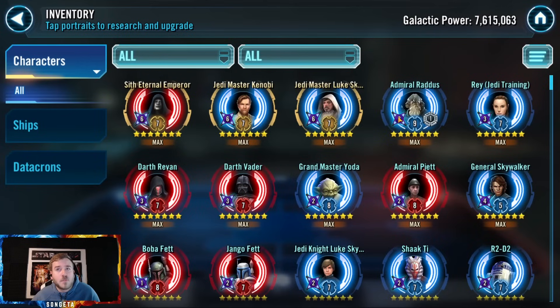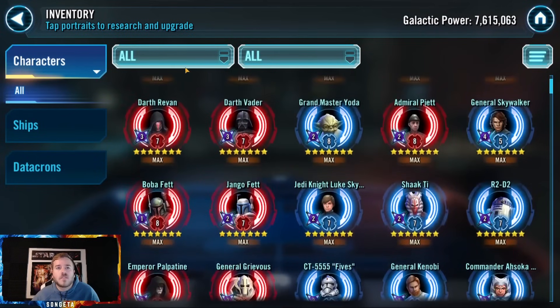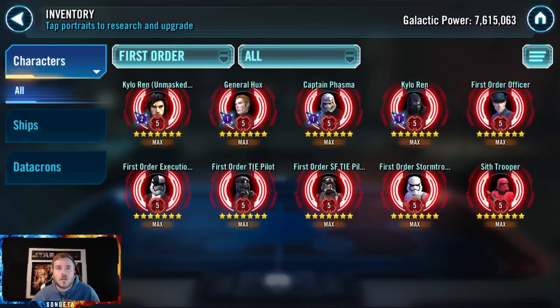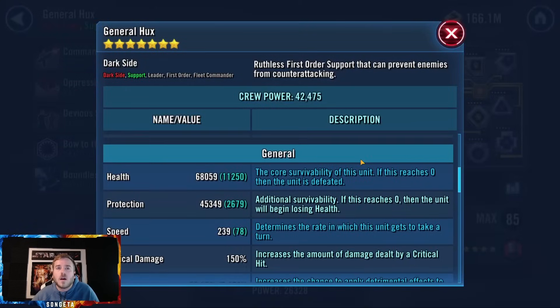Raz at R9 with omicron — solid. R3 can probably be pretty good on defense even though I use her on offense. Let's start looking at factions — First Order. Kylo Ren Unmasked not at R7 — I forgot to take note of that in the last account. Modding is going to be a big focus on this account too. For this faction you just want some speed on Hux.